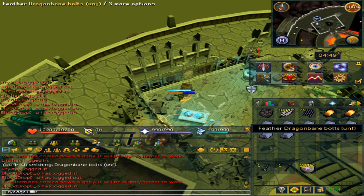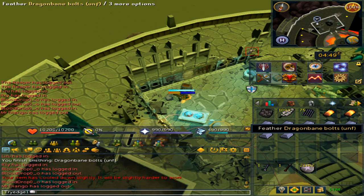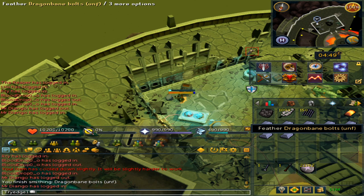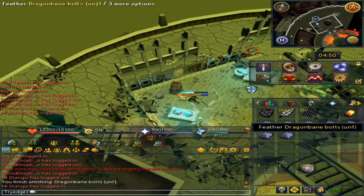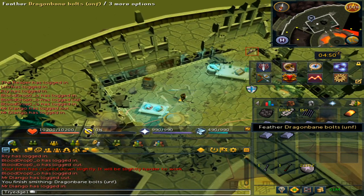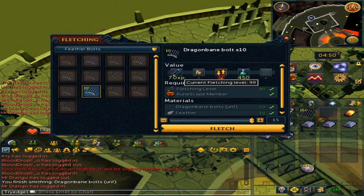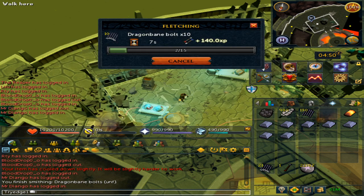Once a bar is completed, you can add feathers to it. Keep in mind that if you are making dragon bane arrows, you will need arrow shafts along with feathers to make headless arrows, and then add the dragon bane arrow tips to those to make the dragon bane arrows. I prefer bolts, considering that ascensions or shadow glaives are usually better and cheaper than the 2H version. Once you have made enough bolt tips or arrow tips, click on either of them and fletch it — this is where the 80 fletching requirement comes in. Simply make them like so.